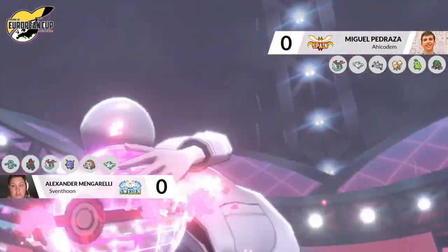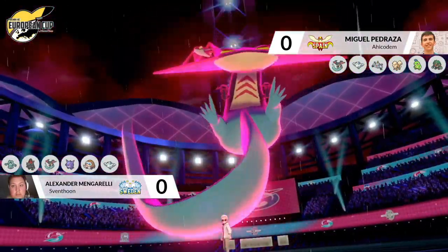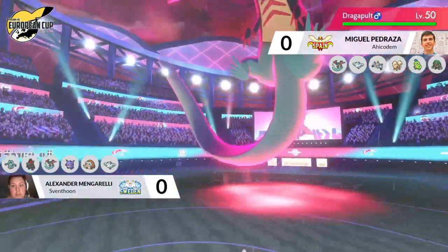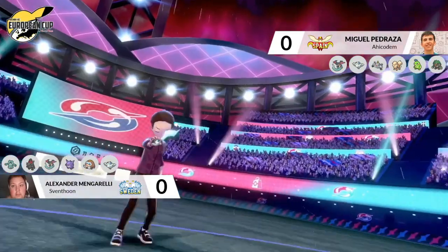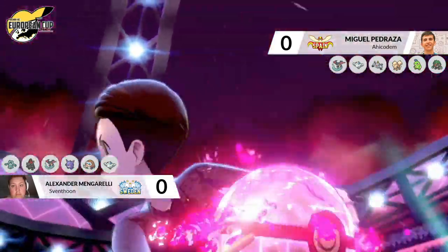We are going to be seeing a Dynamax on this first turn, and it's going to be that Dragapult coming out from Miguel's side of the field. Maybe we're going to have to see if it's going to have access to one of those cheeky water moves to be able to threaten down the Dragapult, especially in this rain that the Polytoed has just switched into — there wasn't really too much stopping Alexander's Dragapult going for that Surf on the Coalossal on the first turn.